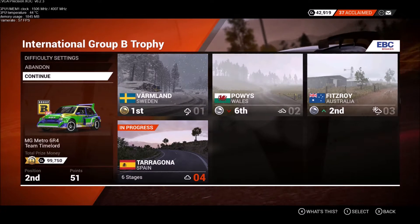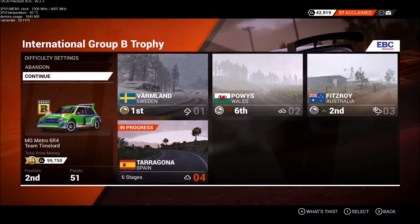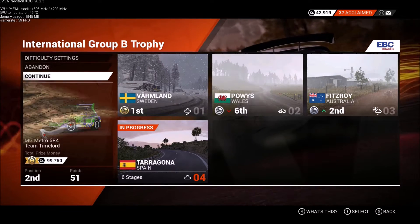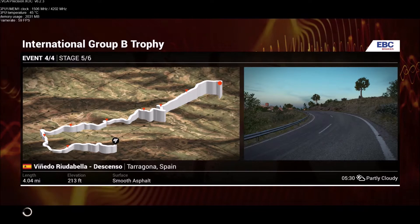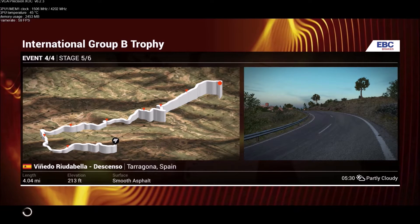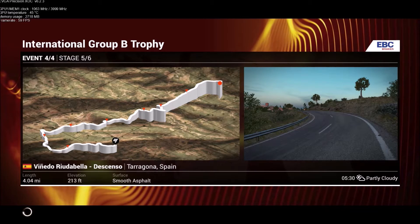Welcome to the International Group B Trophy from Tarragona in Spain. Let's take a look at the stage map. Denego Rio de Bella is 4.04 miles of smooth asphalt. It's 5:30 in the morning and partly cloudy.